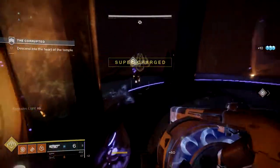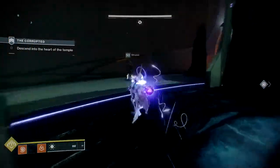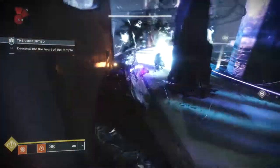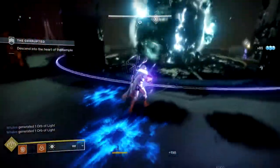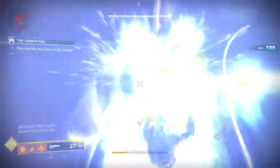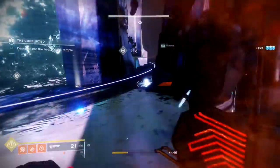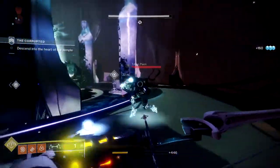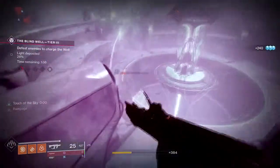Unless you're more into cheese, then you'll have to find a team - this makes it so much easier, I promise you. Now that you've found your team, go into the strike playlist and wait until you get the Corrupted strike - the one in the Dreaming City, the only one there. This may take you a while, but once you do have it, go to the Blindwell and just do that until you're done.